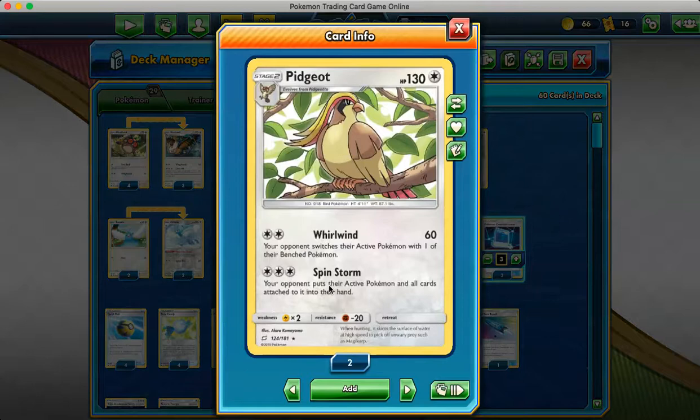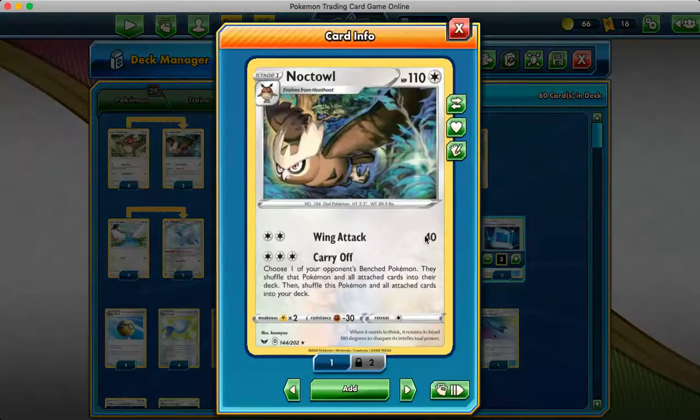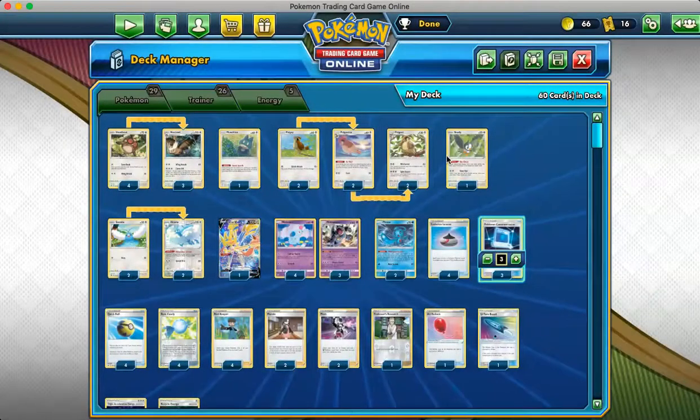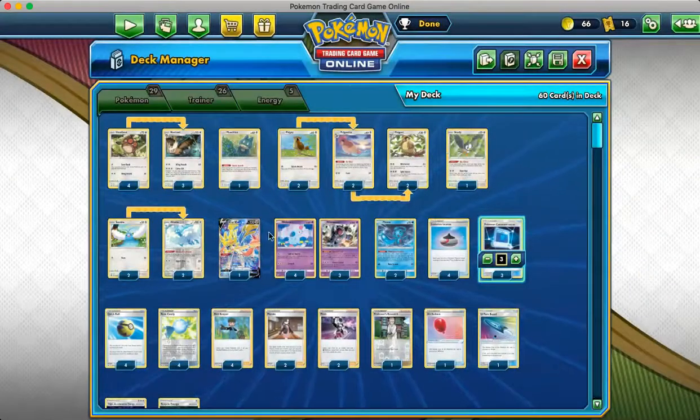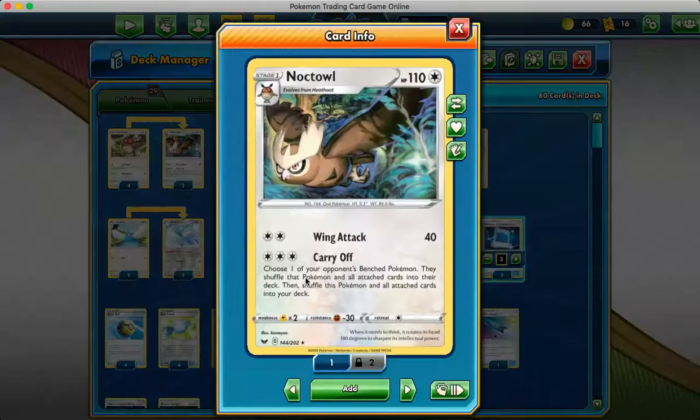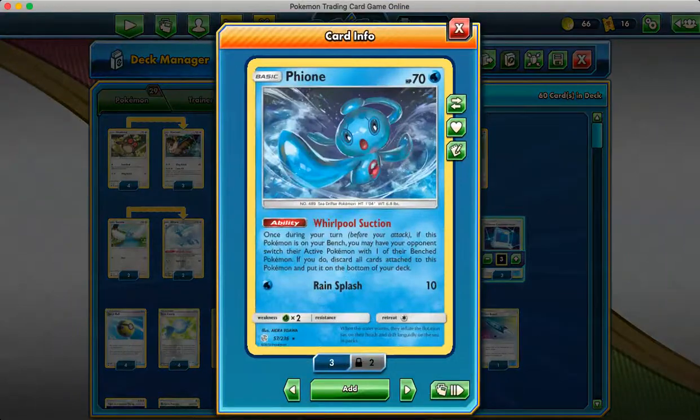With Spin Storm, your opponent puts their active Pokémon and all cards attached to it into their hand. What we're trying to do with this deck is run our opponent out of all their resources by using the Carry Off attack. Once they pass without having any bench Pokémon because they don't have any Quick Balls in their hand, that's when you use Spin Storm to put their active into their hand. Noctowl only puts the bench Pokémon into their deck, so we have 2 Pheon to put their active onto the bench, then put their big Pokémon that they've been powering up onto the bench.